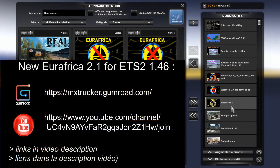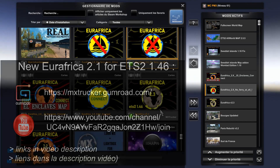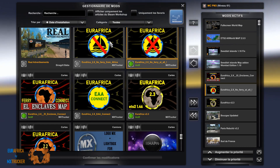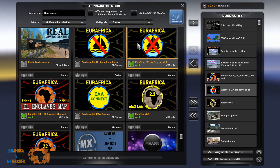Then we get Euroafrica version 2.3, and here I'm using the No Ferry At All option — but feel free to use, for example, No Ferry From Africa, so you will be able to go from Marseille in France to Africa, but you will have to use the roads to go back to Europe.